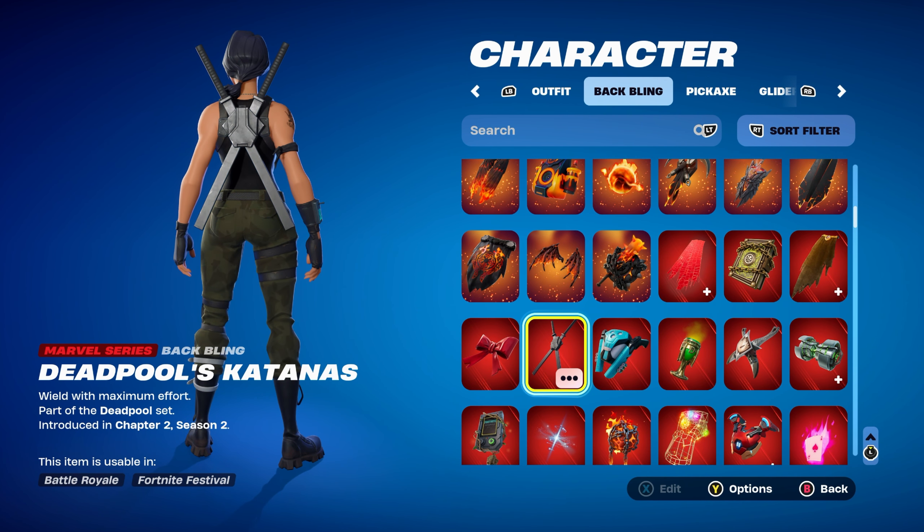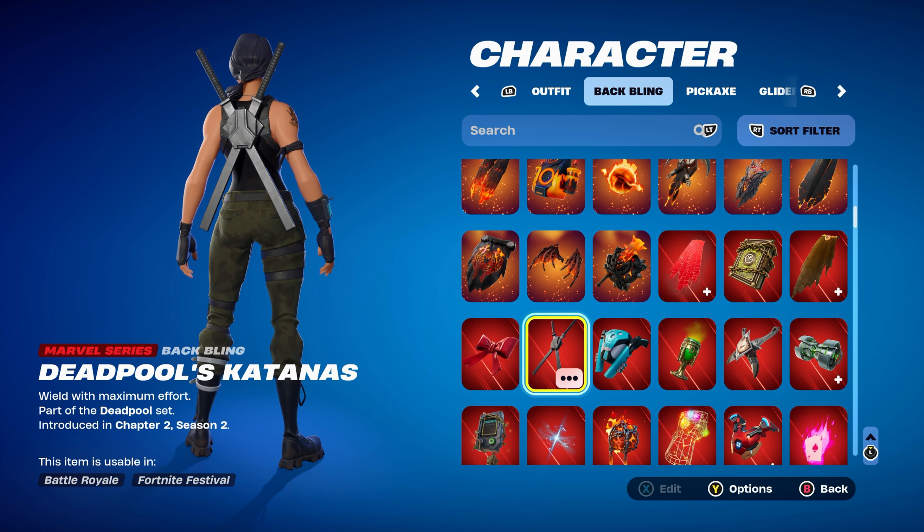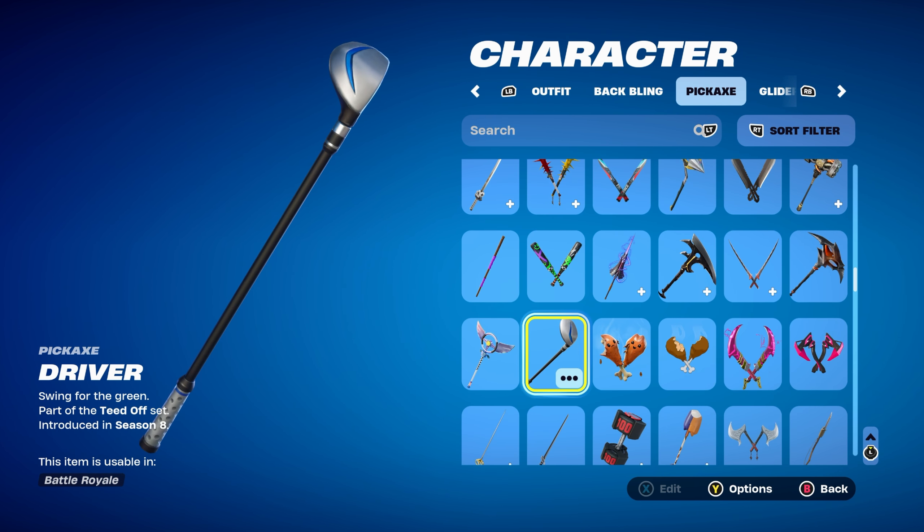For combo five, I thought I'd use a Marvel Series back bling — Deadpool's Katanas, part of the Deadpool set, introduced in Chapter 2 Season 2's Battle Pass. Deadpool was the secret skin from that season. Mainly using it for the black. The pickaxe is the Driver, part of the Teed Off set, introduced in Chapter 1 Season 8. This could be bought in the item shop — mainly using it for the black.